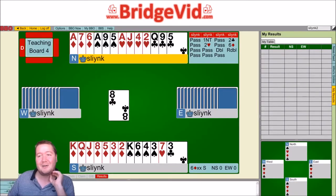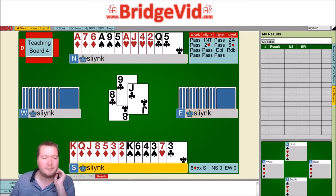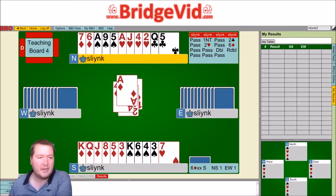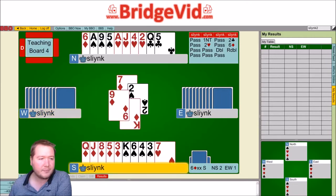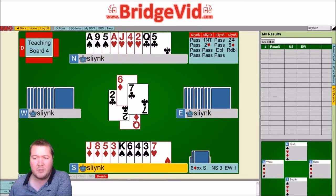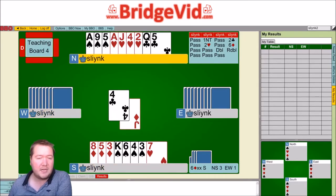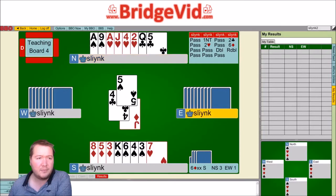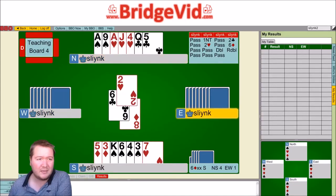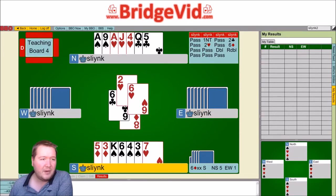Looking at this, things are looking reasonably grim. You've got a club loser and two spade losers that you need to try and get rid of. The play went: club to the jack, then they switched to the ten of diamonds. He chose to run off all of his diamonds — ace of diamonds, then another diamond back — playing all the diamonds. They're mainly discarding clubs, with one spade discard seen. From north we don't need the third round of spades so we can let that go, and another spade, and we don't need all our hearts so we can let go of another heart.